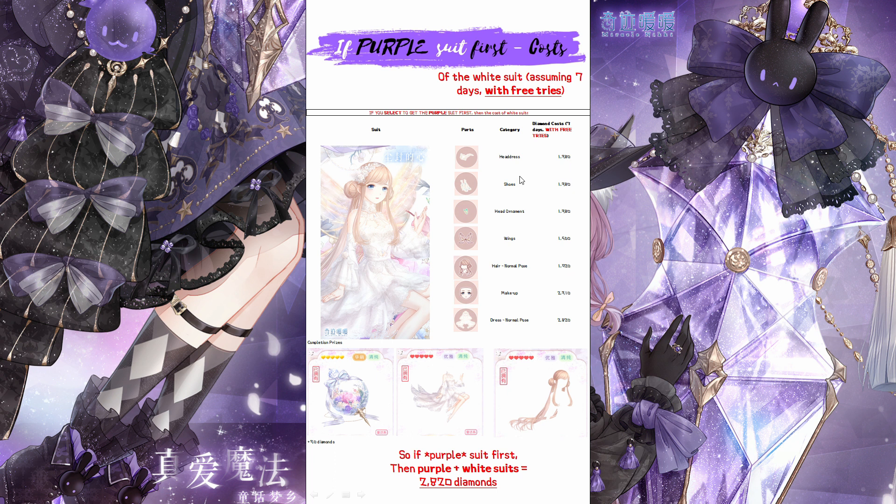And you will receive completion prizes and also a 1000 event currency bonus to be used towards the next suit, which in this case will be the white suit. The headdress, shoes, and head ornament — those 3 items — we can basically use those bonus event currencies from the purple suit to get, so we don't have to pay any extra diamonds. However, if you want to get the rest of the white suit, the total comes out to be 2820. So if you choose the purple suit first, the purple plus the white suits together will also be 2820 diamonds. So if you know you're getting both suits, it doesn't really matter if you get the white suit or the purple suit first — it just depends on which story you want to hear.